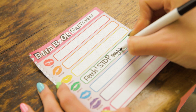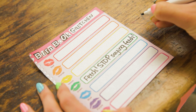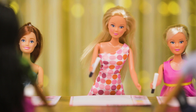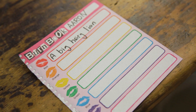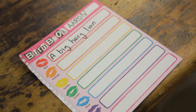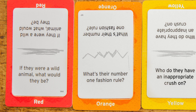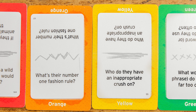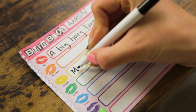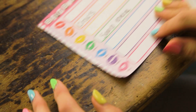Wait for everyone to finish writing, then pass the pages along to the left again. Now I've got someone else's page in front of me — it's Aaron's. Someone's already answered a question about him, which means I'll have to answer a different one. Once again, when everyone's finished writing, pass the burn book pages to the left. Keep writing and passing until all the questions have been answered on the burn book page in front of you.